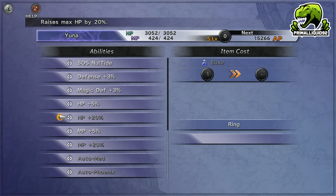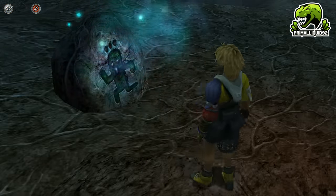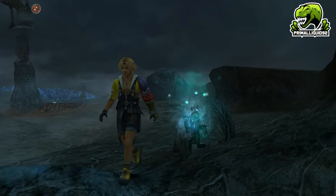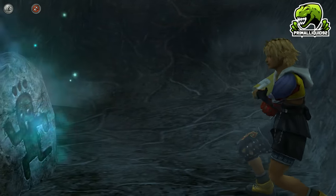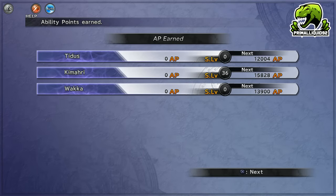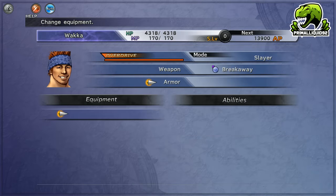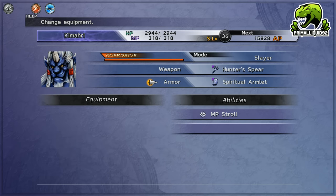Next, in the Thunder Plains, pray to the Cactus Statues to start spawning Cactuars and gain the ability to fight them. Pray to 3 statues so you can get battles with 3 characters at once. Fight these until you get MP Stroll on an armour for Kimari and Yuna. Since both are going to run out of MP very fast — with Flare for Yuna and Kimari soon to have Holy — MP Stroll restores their MP while you're walking around. Unlike other Final Fantasy games, in FF10 it actually recharges incredibly fast, to the point you will pretty much always start a battle with full MP. Remember to make sure Kimari has at least 38 level ups, and Thunder Plains is better than the next area for level grinding, so do it here.